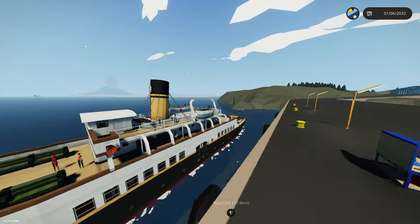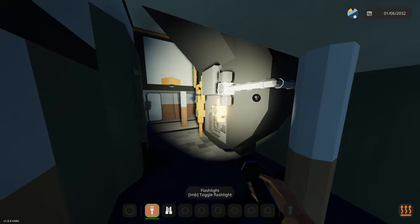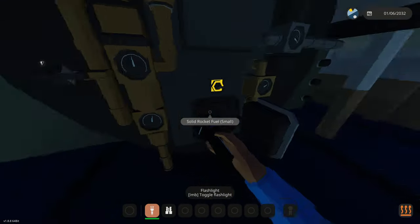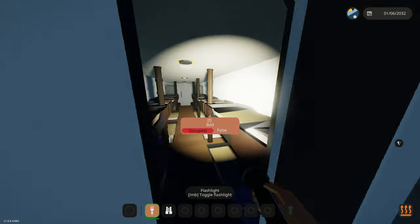First thing we need to do on this boat is start up the engines. This thing actually has a boiler in it, so hopefully it doesn't explode. We're down in the spooky engine room. Let's go ahead and turn on the firebox right here. The temperature is rising. Boiler pressure will be building here in a bit. It's really dark down here. We need to turn on the lights.